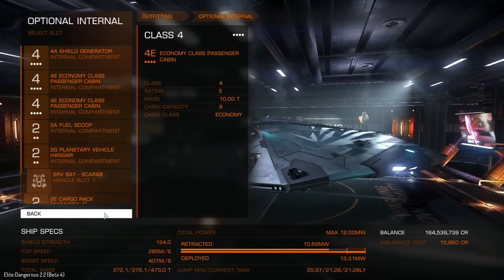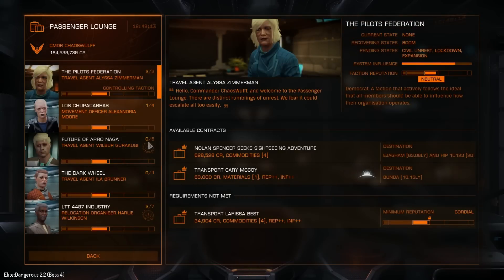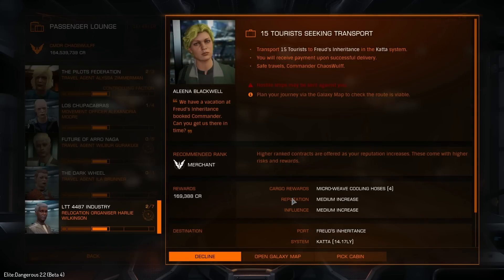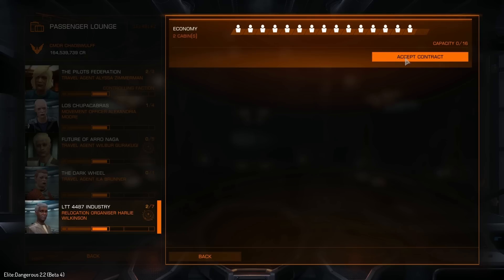Let's go have a look in the Passenger Lounge and see what missions spawn here that we could actually get. There's not a great amount - in total it's actually only 5. We have 15 passengers we could go and take. That's just a bulk mission - the payout for this one is 170,000 credits, which is not too bad. If we went to pick the cabin here, we could basically just put them there and that would take all but one of our cabin spots.